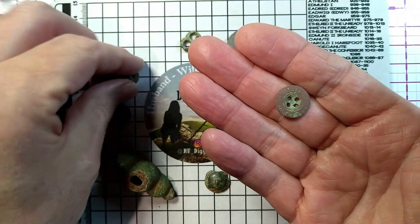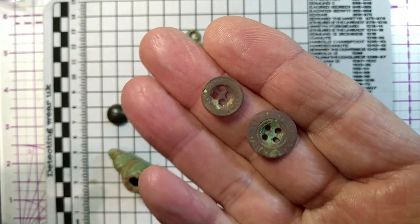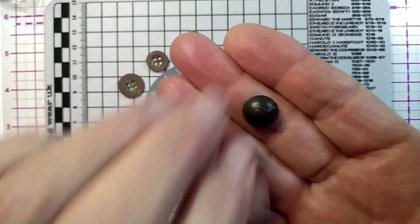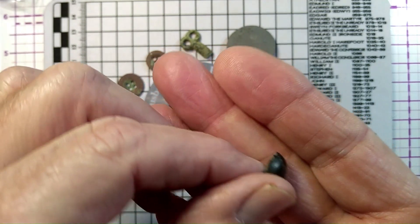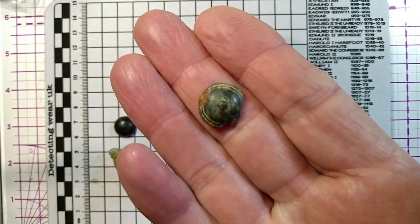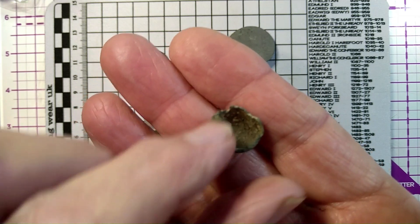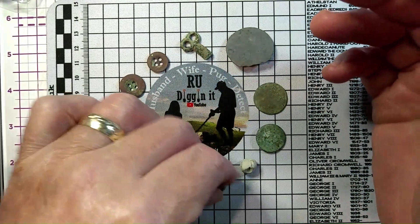These are little four-hole buttons, shirt buttons or something like that - there is some writing on one but I can't make it out. This is the little dome I found which I thought might have been silver - I did the old spit and tin foil on it and it didn't smell of anything, so at the moment I'm saying I don't know what it is, probably off some sort of button. And then this one which looks quite old - I've tried looking it up but nothing comes up. We've had some history off this field so it could be very old.